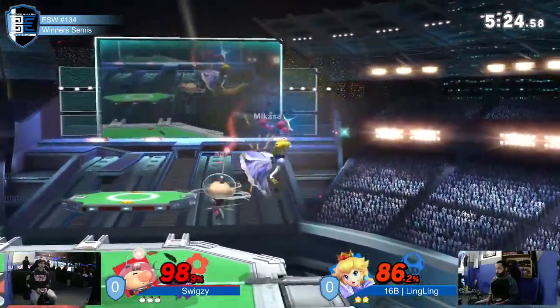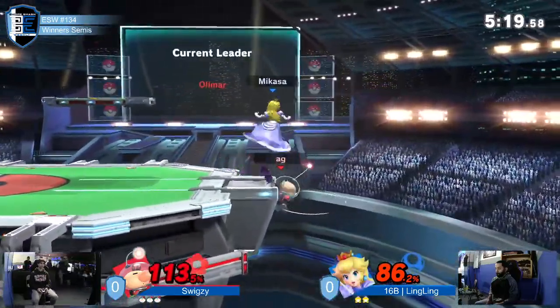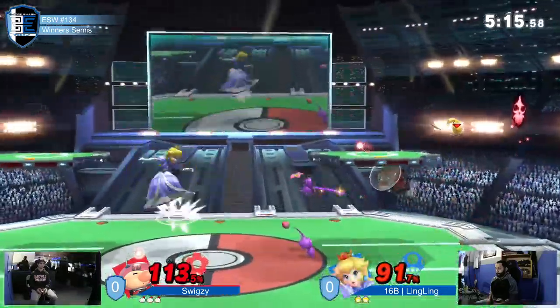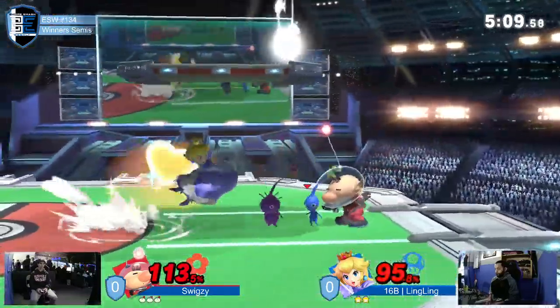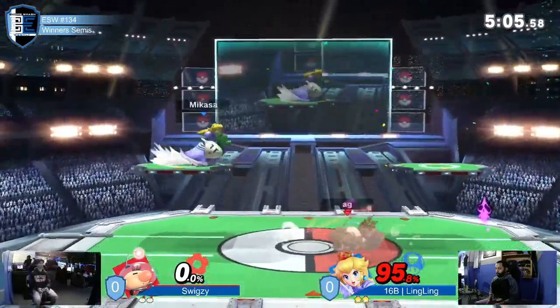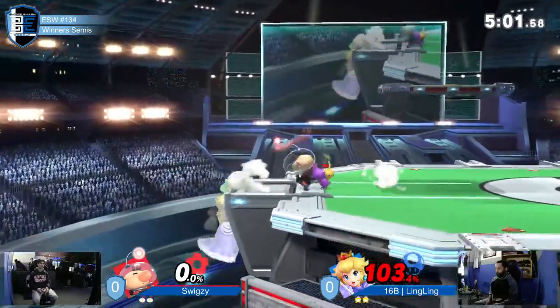This is something Ling still can't deal with — up smash gets shield. He's trying to find a way to get in. It seems that Ling is waiting at ledge to try to catch Swigzy getting up, but I think he would be better off going out to kill him because Peach has float — float is just so good for killing. But Ling finally taking that stock. He's quieted down a bit.